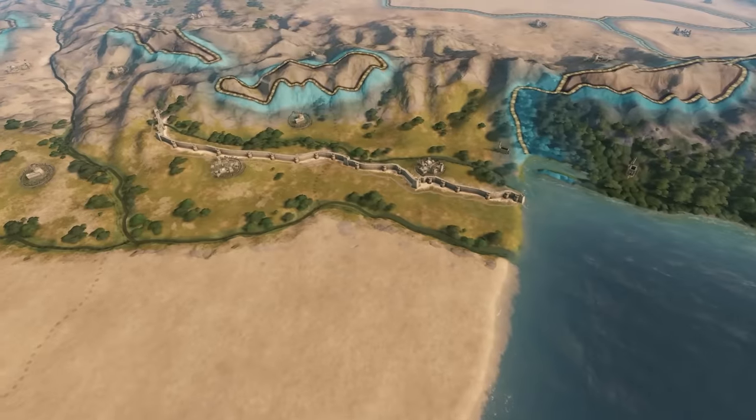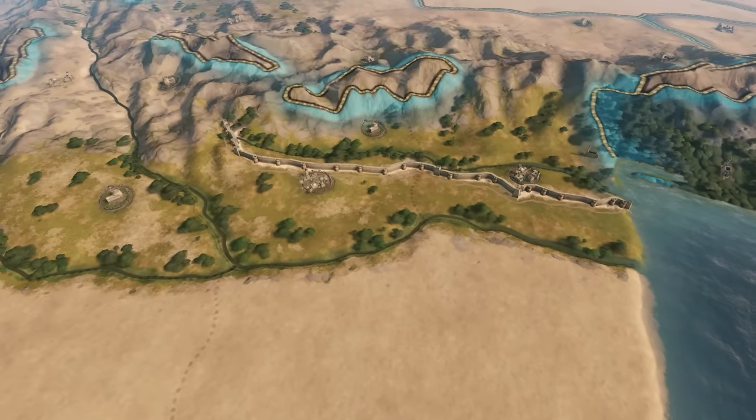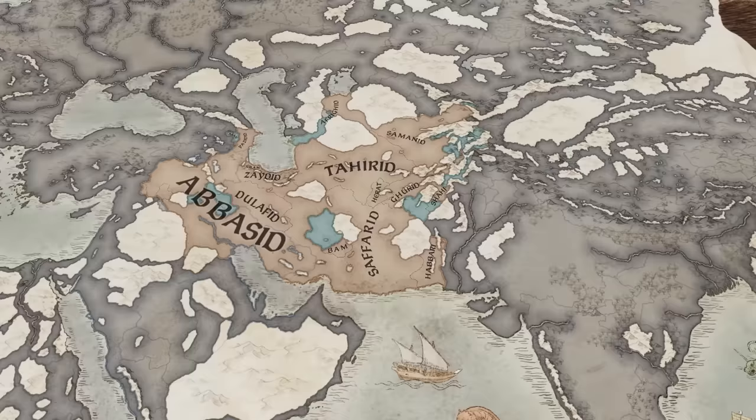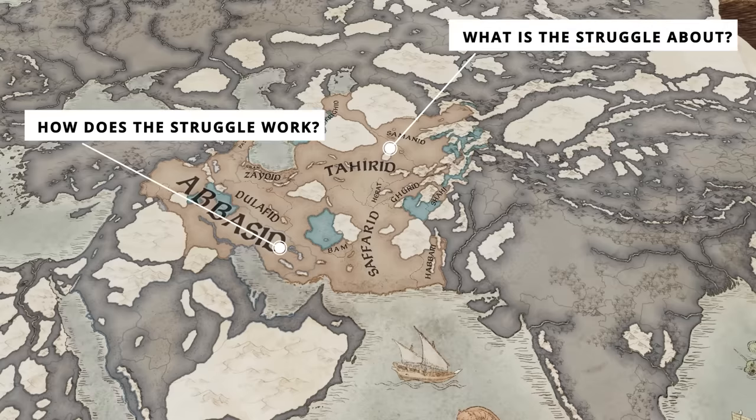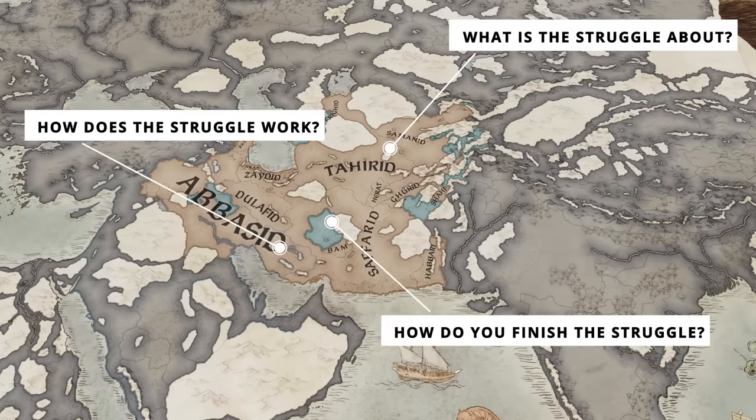This chaotic struggle is available if you start in the year 867 and has a lot going on. I will first tell you why people are struggling in the first place, how the phases of the struggle work, and lastly in what ways you can end it.